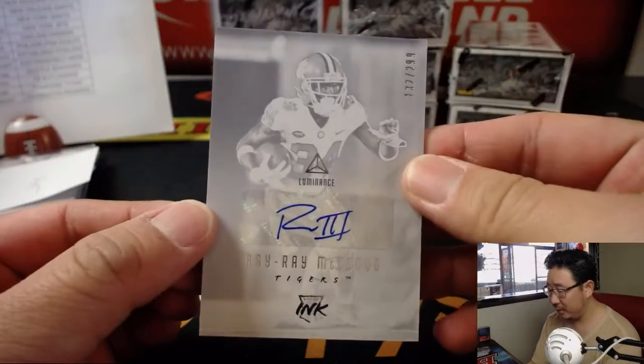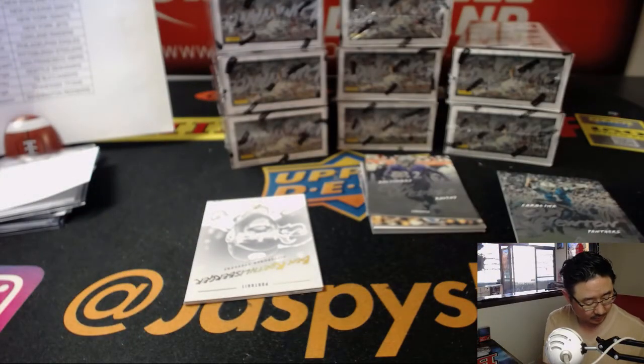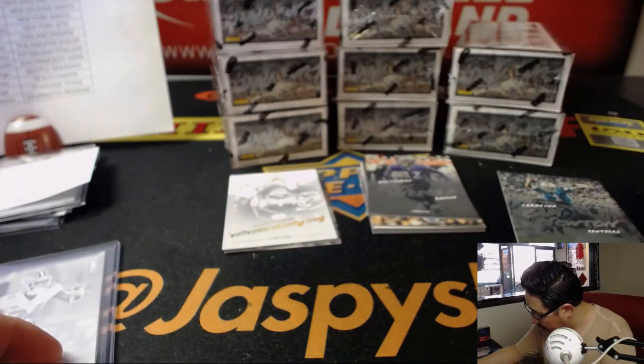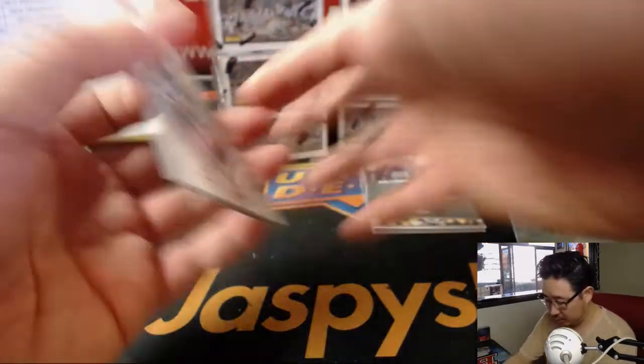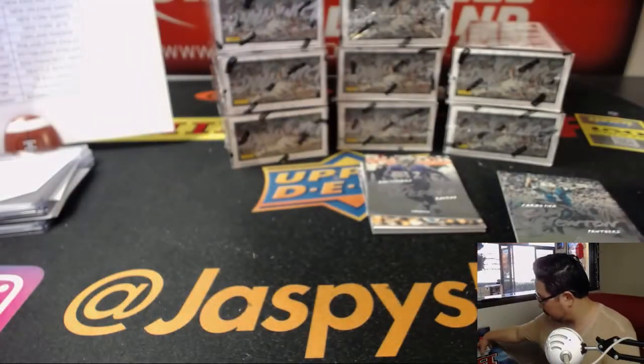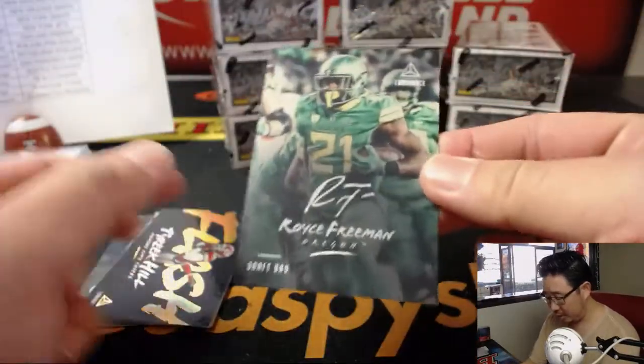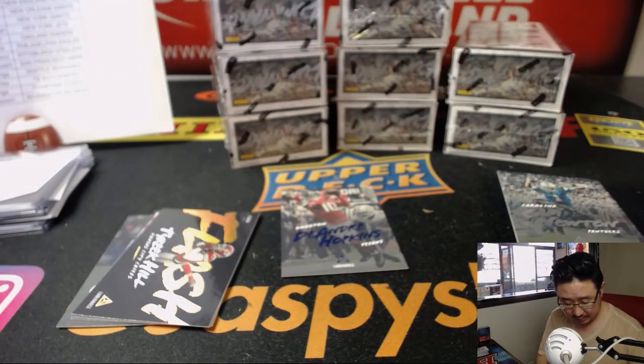Ray Ray McLeod at out of 299. Ray Ray goes to the Bills. Andrew Kay with the Buffalo Bills. DeAndre Hopkins, 99, and Royce Freeman Draft Day autograph. Nice. And that'll be for the Denver Broncos — goes to Anderson for the Broncos.